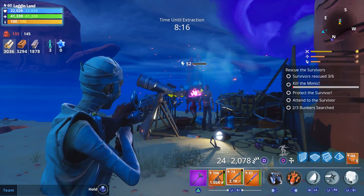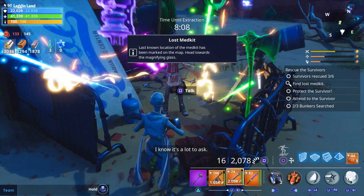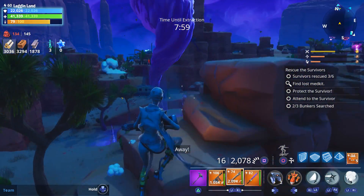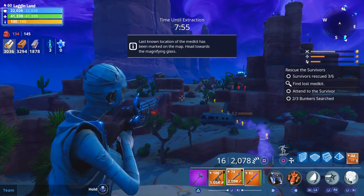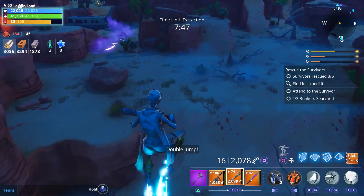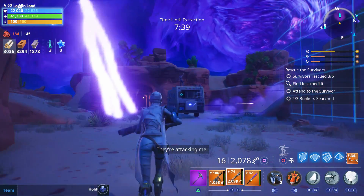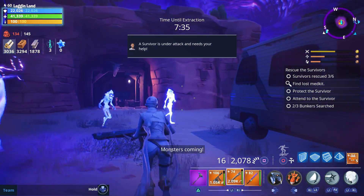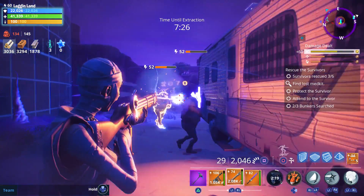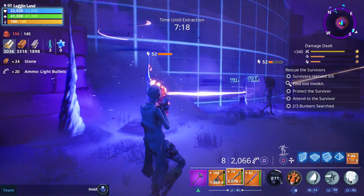One survivor nearly got killed by Dragon Slash - not okay! Got them saved but now we need to find their med kit. Done a full lap around the map and I don't see any more buildings on the perimeter. A survivor died somewhere - I heard the music. Found the med kit and triggered another survivor - that's number four out of six once we return it, and five of six once that med kit is delivered. Starting to worry we won't find the last bunker in time and may have to go into another zone.